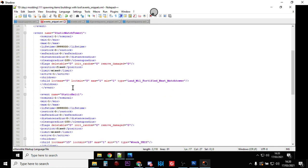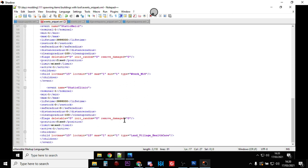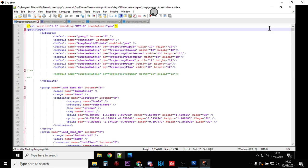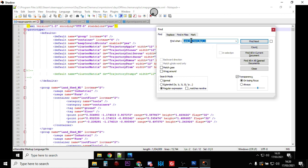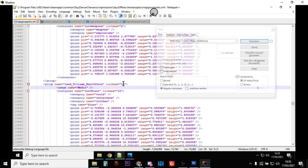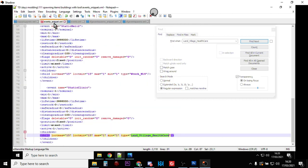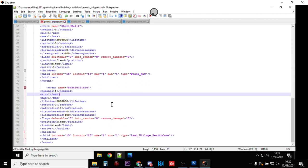This is especially noticeable with things like the clinic. The static clinic is land village healthcare - search for that in map group proto and you'll find it has a loot max of 15, with 16 spawn points. So with loot max 15 and loot min 15 in the event, basically every room in that clinic will have quite a lot of stuff in it. This is another way you can make high-loot places.